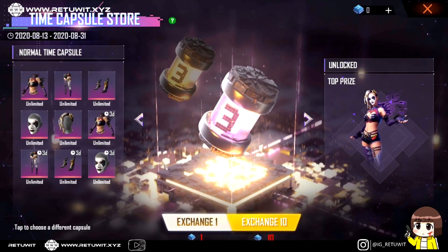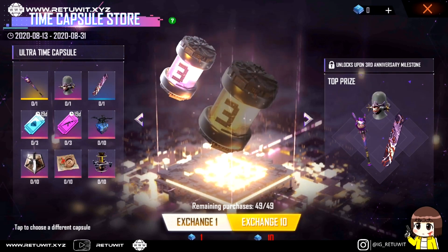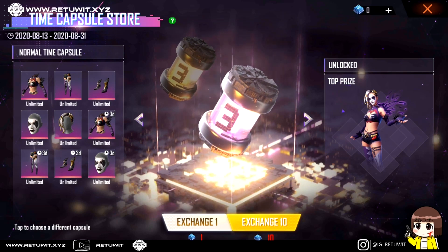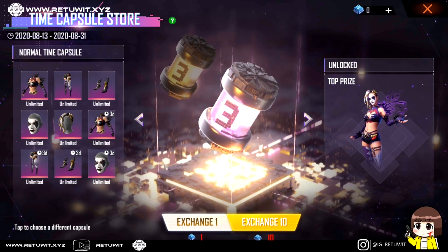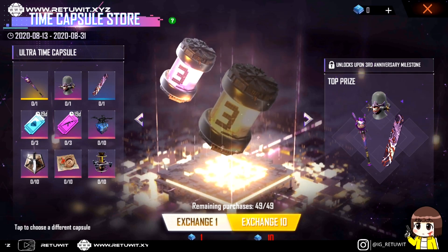Yang kita fokuskan adalah time capsule store atau toko kapsul. Di sini ada dua versi: yang pertama kapsul normal, yang kedua kapsul versi Ultra. Kapsul normal hadiah atau grand prize-nya berupa bundle, dan kita bisa spin menggunakan token yang dicari di map. Kita bisa exchange-1 atau exchange-10 untuk kesempatan yang lebih besar mendapatkan bundle permanen.